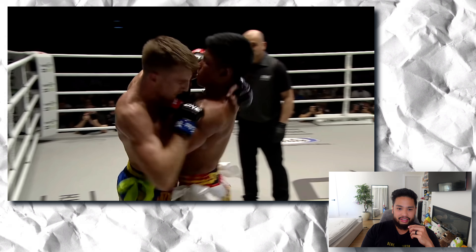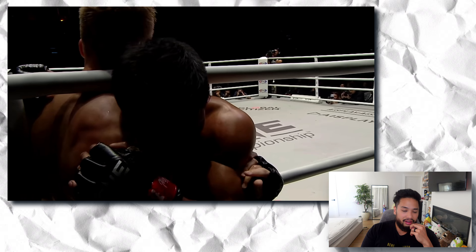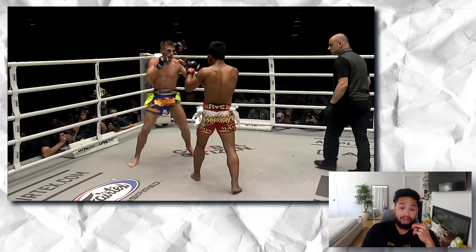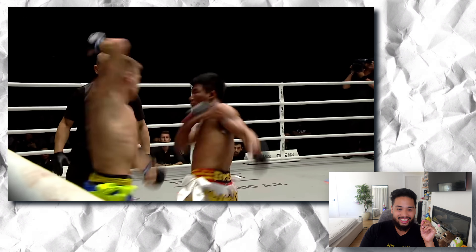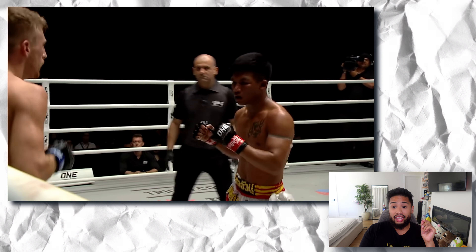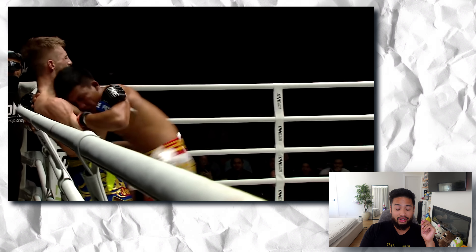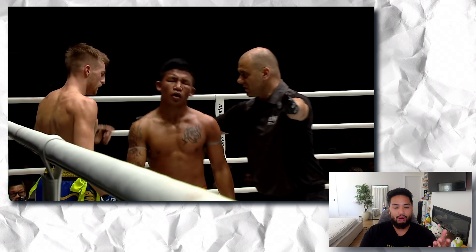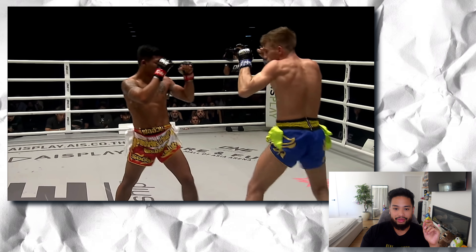Good exchange. Another clinch — fighting for positioning, and stalemate again. Amazing low kicks by both. Haggerty switching stance so comfortably. That elbow landed on Raw Tang's nose — look at that, he's bleeding! Beautiful exchange. Haggerty got eye poked here so there was a little break, then let's continue to the round.